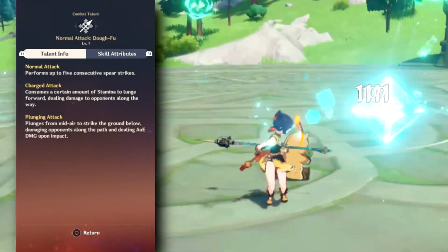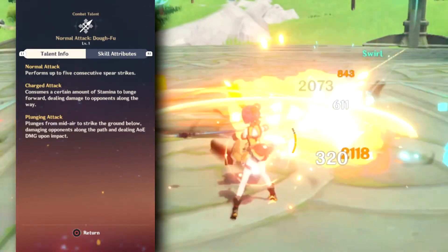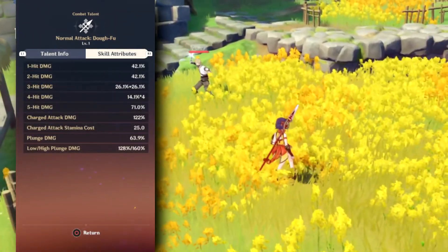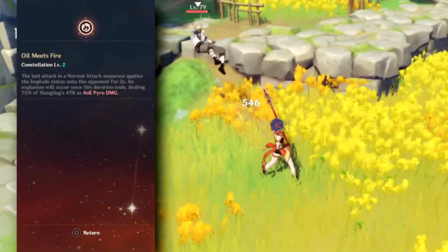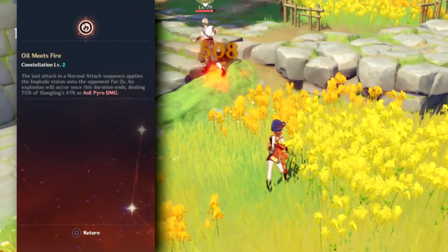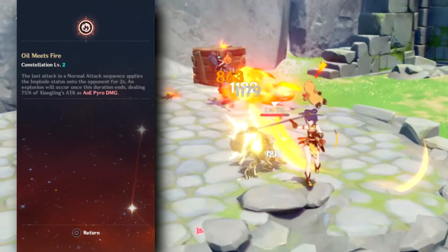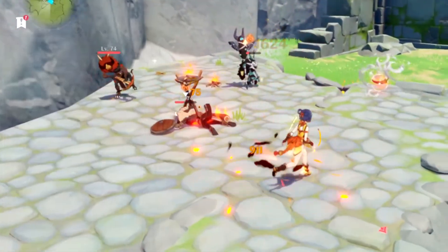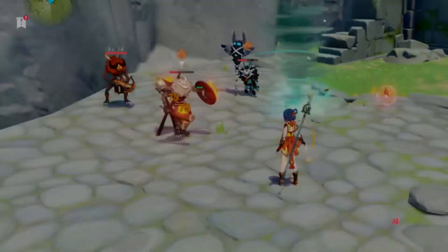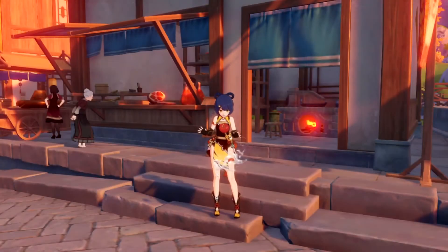With the knowledge that has been granted to you, you will be one of the few Xiangling mains that actively use her combo attack Do Fu. And for this, you will catch sight of the ever-elusive second constellation, Oil Meets Fire. When an enemy is hit by the fifth strike of Xiangling's basic attack combo, they are given the Epolad status. After a short period, the status will erupt and deal AoE Pyro damage from the afflicted enemy.